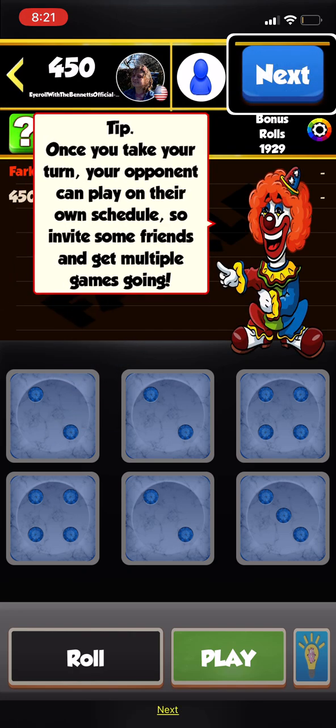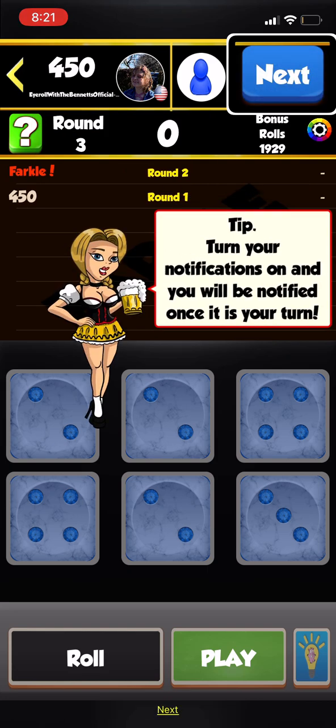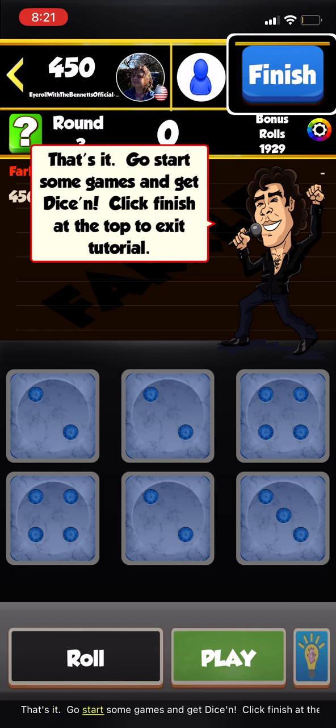Tip: Once you take your turn, your opponent can play on their own schedule, so invite some friends and get multiple games going. Tip: Turn your notifications on and you can get notified when it's your turn.